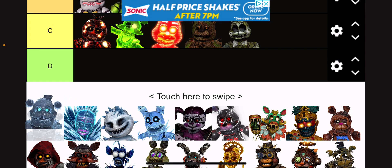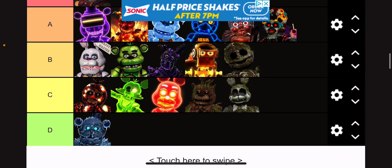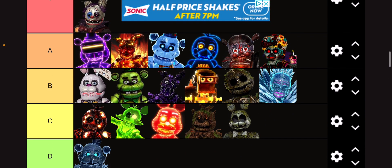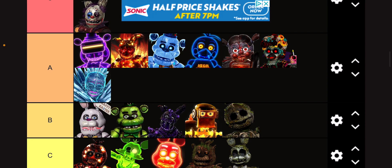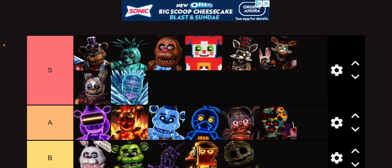I think this is Black Ice Frost Bear. I'm gonna give this one a D tier because it's just not right to look at. Frosty Ballora — I'm giving her an S tier, actually, because she's absolutely beautiful. Like, that's a beautiful design. I love how they even replaced her little music box.